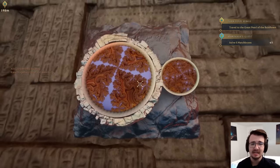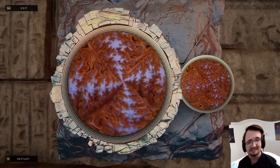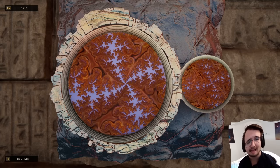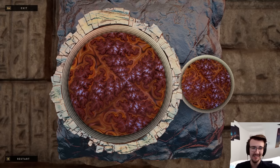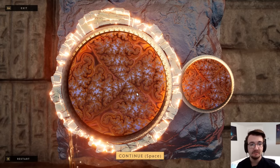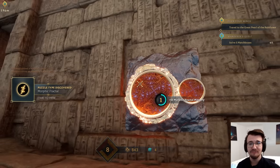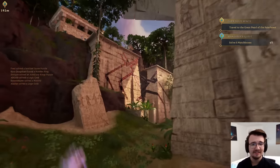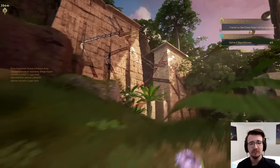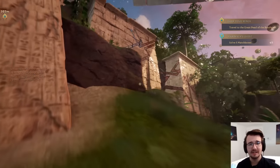What the? This is trippy as hell. Does it like match the shape? Match the fractal? I did it. New puzzle — morphic fractal. There's a thing on the wall here. These are cool because you really don't notice them until you start looking for them, and then you really start noticing them.